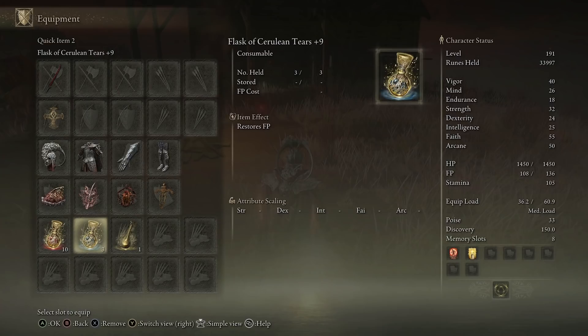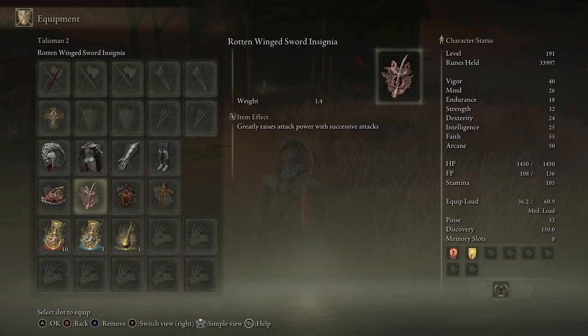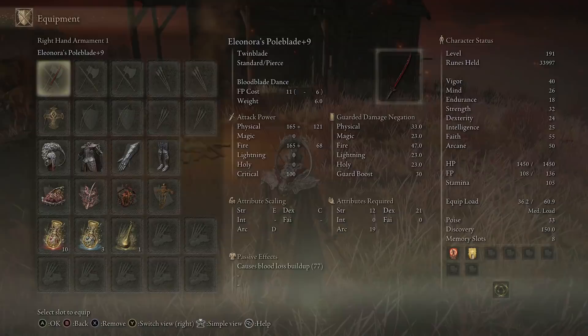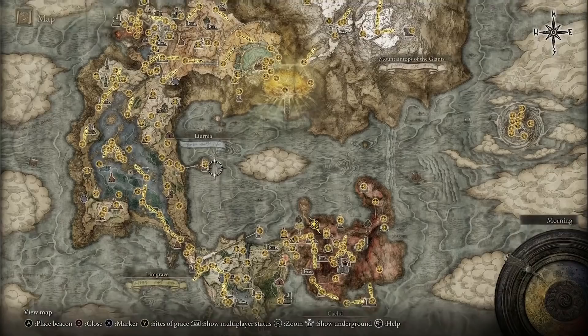Because you're dealing so many successive attacks, you can use something like the Rotten Winged Sword Insignia — it's going to be great for a Bloodloss-based Bleed build. There are lots of different things you can pair with this to make it even more powerful. As I said, it scales on Dex — my Dex is only 24, so it's not going to be that powerful at its base purely because my stat is really low.